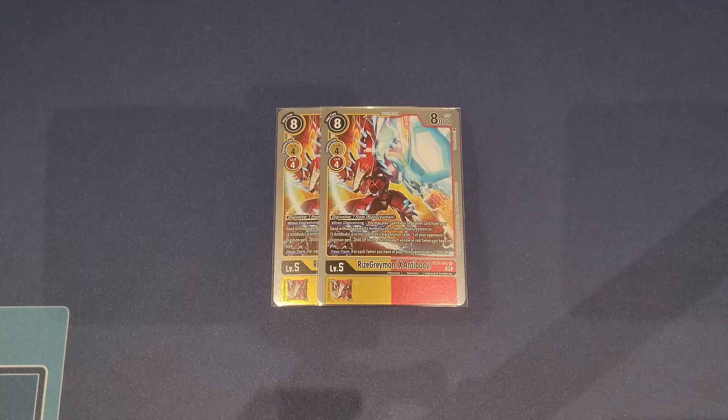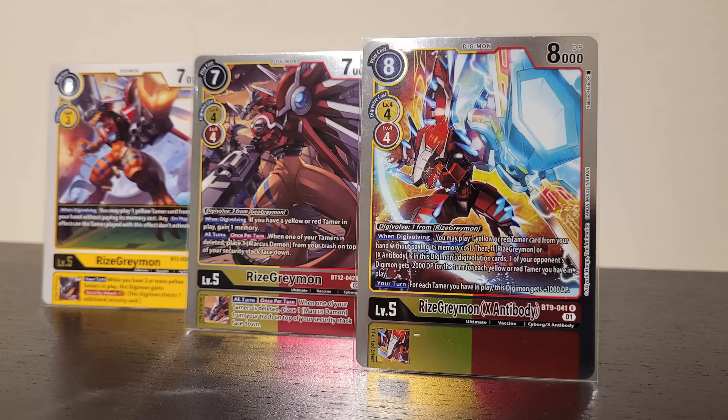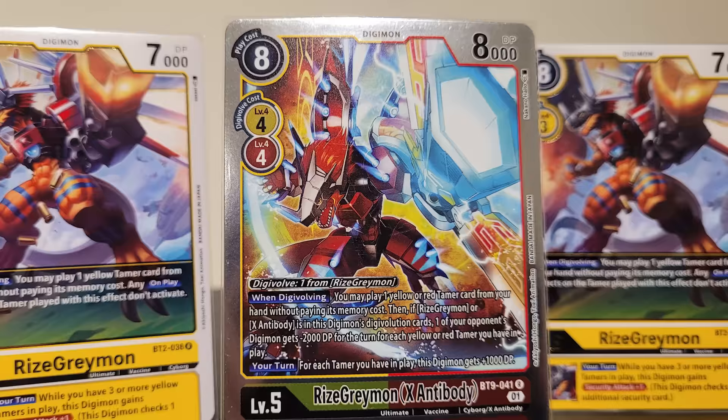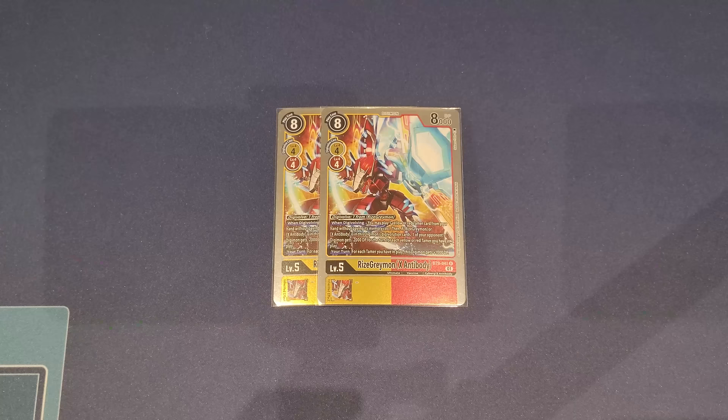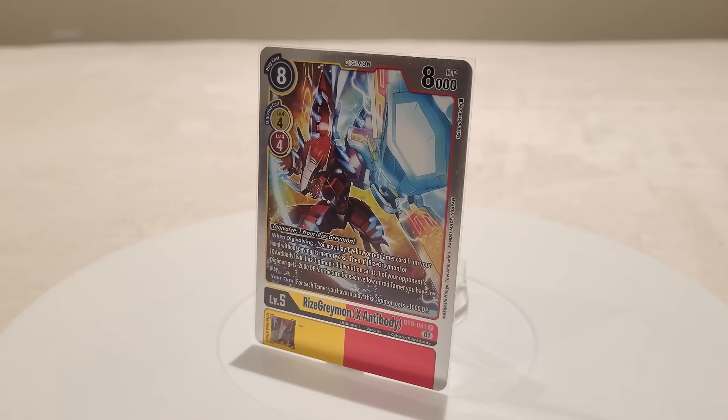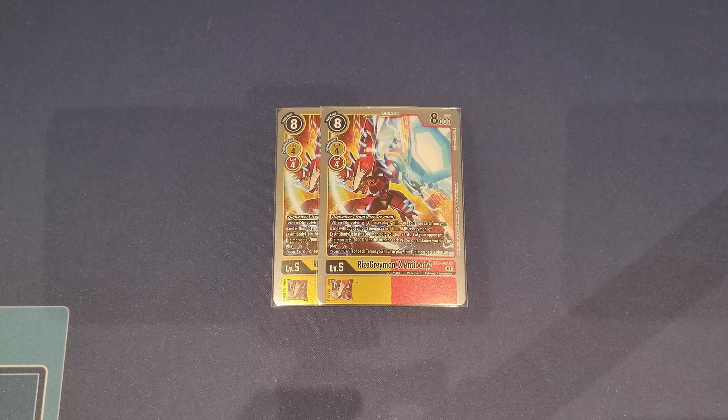We also have two copies of RyzeGreymonX. It digivolves for four on top of any level four yellow or red, but for one on top of a RyzeGreymon. When digivolving, you get to play one yellow or red tamer from your hand for free. If you have RyzeGreymon or X Antibody in its sources, one of your opponent's Digimon gets minus 2000 DP for each yellow and red tamer you have in play — really great for removal. It also has a your-turn effect where for each tamer in play, this Digimon gains extra 1000 DP.